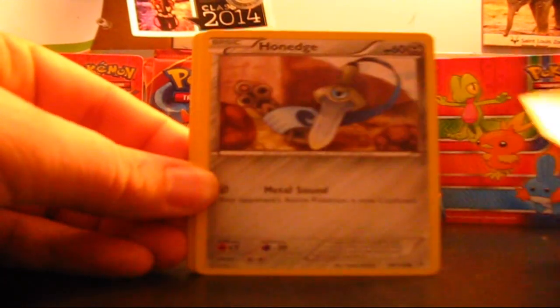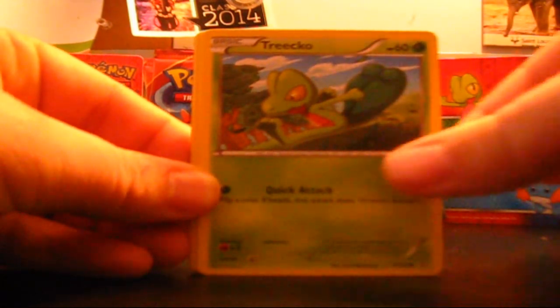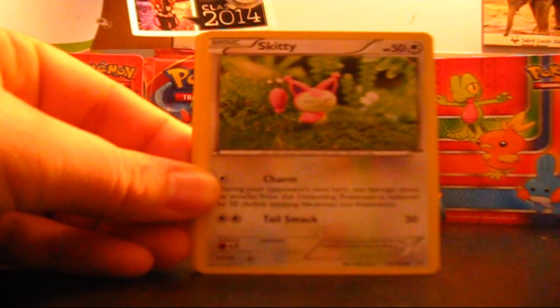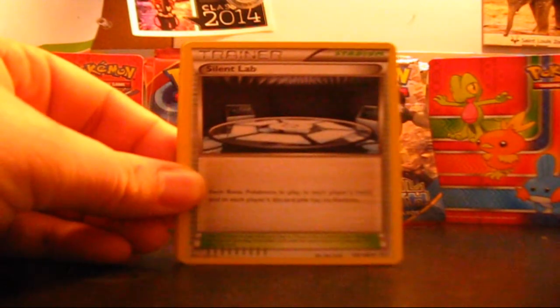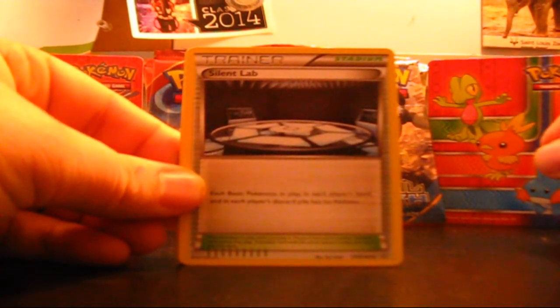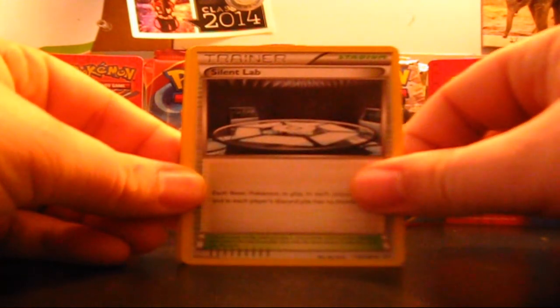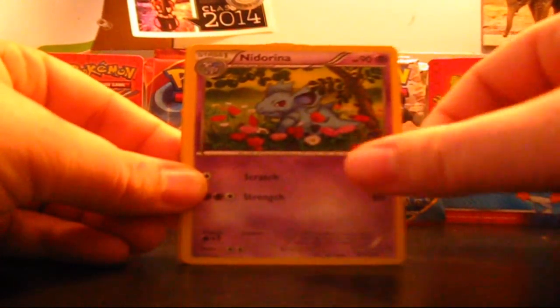First off, we got a Metatype, Honedge, Treecko, Tangela, Skitty — that stupid little claymation art, I hate that. Silent Lab: each basic Pokemon in play and in each player's hand and discard pile has no abilities. What? That's crazy. And we got a Neat Arena.